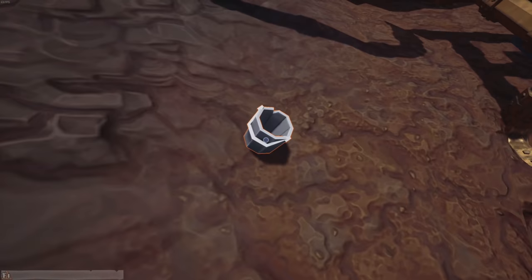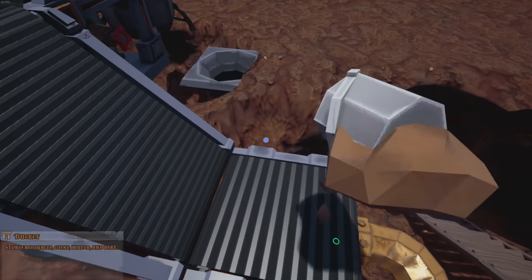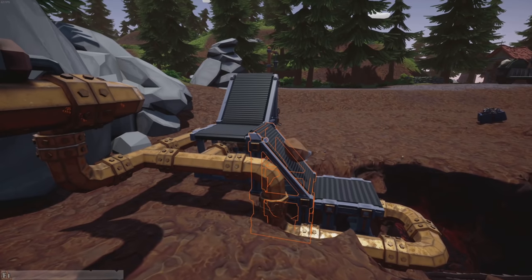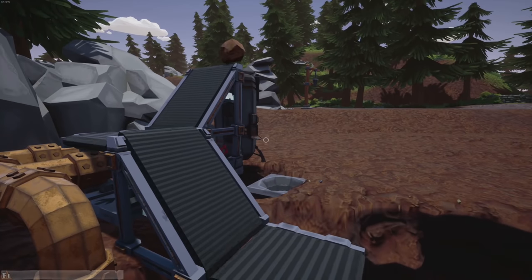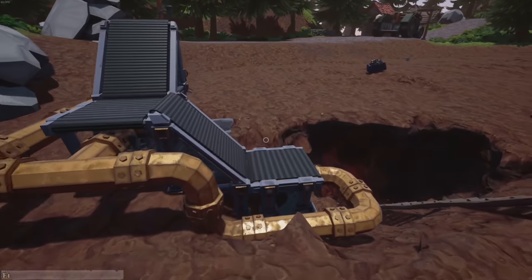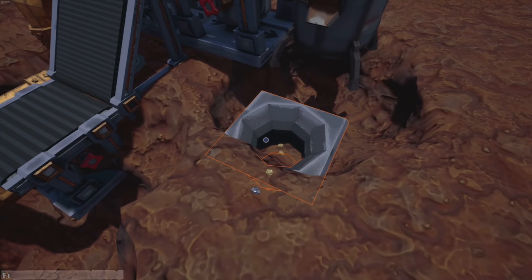I don't understand why I couldn't throw that bucket on there before. Alright, bucket dump on there - it goes! I don't know why it didn't want to do that before. Now we turn this guy on - it's gonna convey, rolling uphill. I have no idea how that happened. And now it's gonna poop out a whole bunch of nothing. Wonderful.